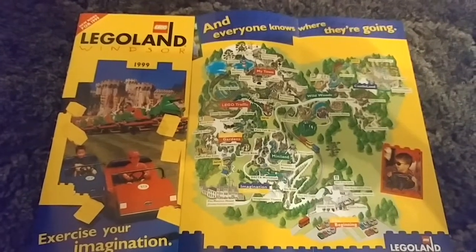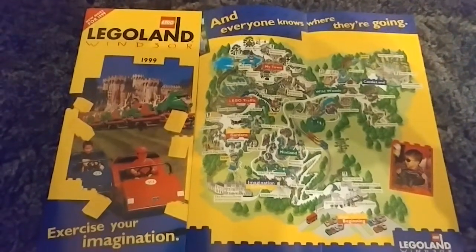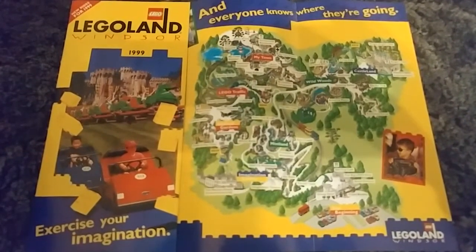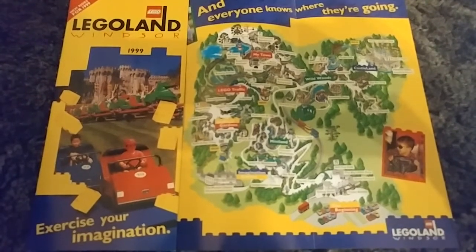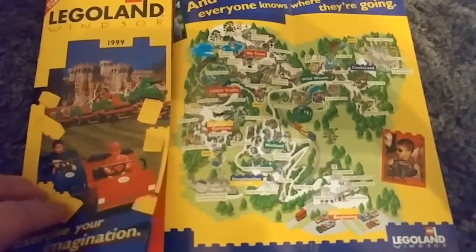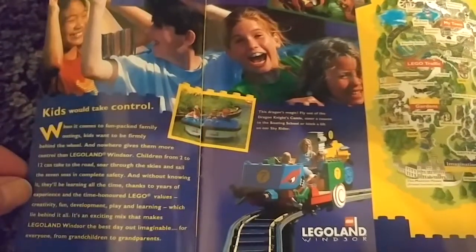Welcome to the second episode of Theme Park Map Monday. This Monday we're going right back to 1999 Legoland Windsor and a park map from just before the Millennium. This was when parks were starting to invest a little bit, getting ready for the Millennium — a lot of excitement around that era. This one comes with a little brochure attached, a nice introduction to Legoland for people who hadn't been there.